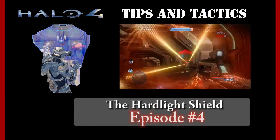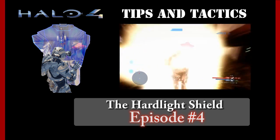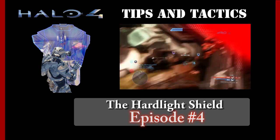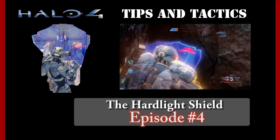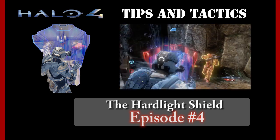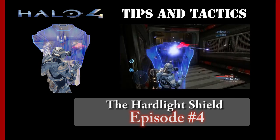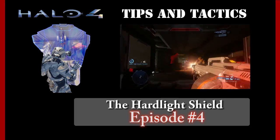What's up everyone, Arctic here bringing you guys the fourth episode of my Halo 4 Tips and Tactics series. Today I'm going to be taking a look at the Hard Light Shield, which unlike the previous two episodes is a defensive ability that you actually receive a movement penalty once you have it activated and in use. I'm going to be covering some general tips and tactics in this video — hope you guys find it useful, let's get right into it.